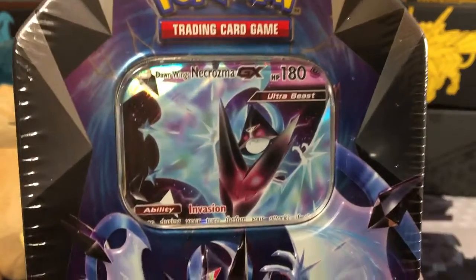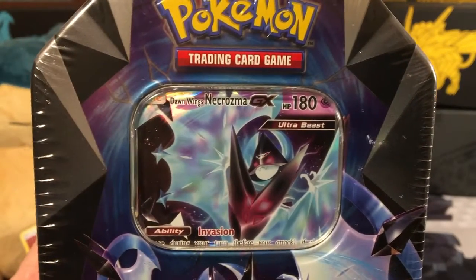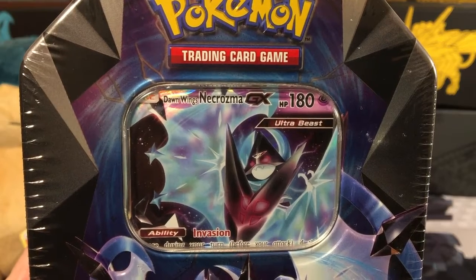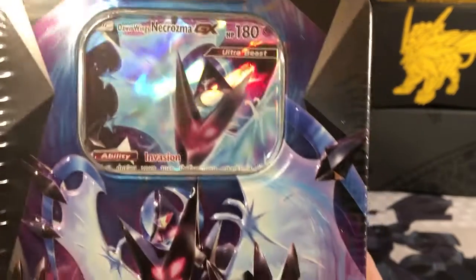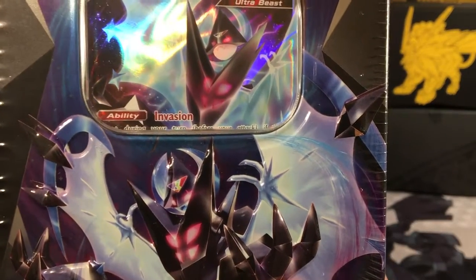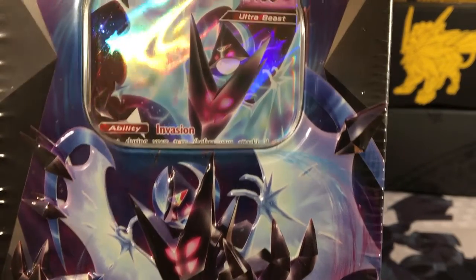Hey guys, what is up? This is Teddy. We're going to open up some Pokemon cards. Today we have Zidami's Necrozma DX Kin. So that's pretty cool. Just see these on the front — it looks like a Lunala with Necrozma armor, which is pretty cool.